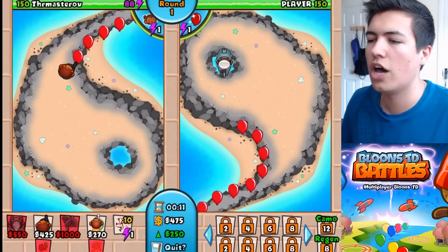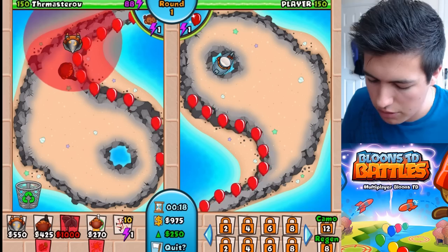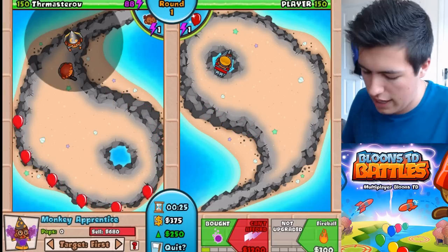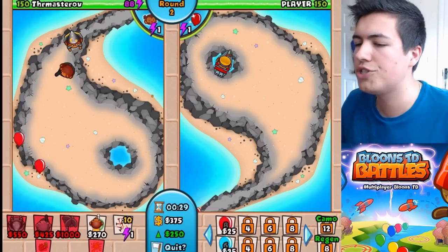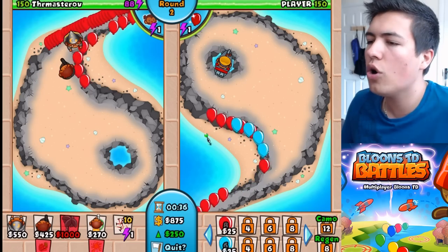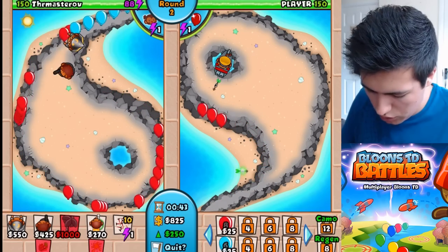He shoots down one balloon at a time — wow, impressive. And we're going to put you there as well, because otherwise we were going to get a few through straight away, because that Cobra thing, like I said, shoots very slowly. Round two. He does slow them down though — the balloons did slow down there for him, which is quite interesting. Why have you gone for that attack? The other guy did this last time I played this map and it didn't really work for him, so I don't know why you're doing it.